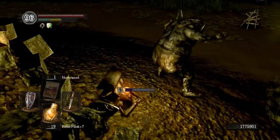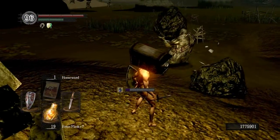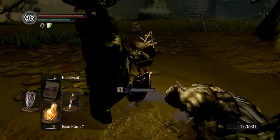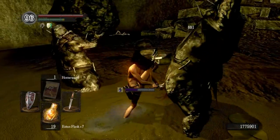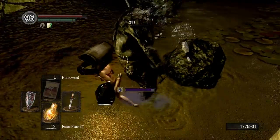You're going to need the Symbol of Avarice — that's the helm I'm wearing. For your other ring, you're going to need the Covetous Gold Serpent Ring. Both of those items combined give you a higher chance to achieve a rare item drop.